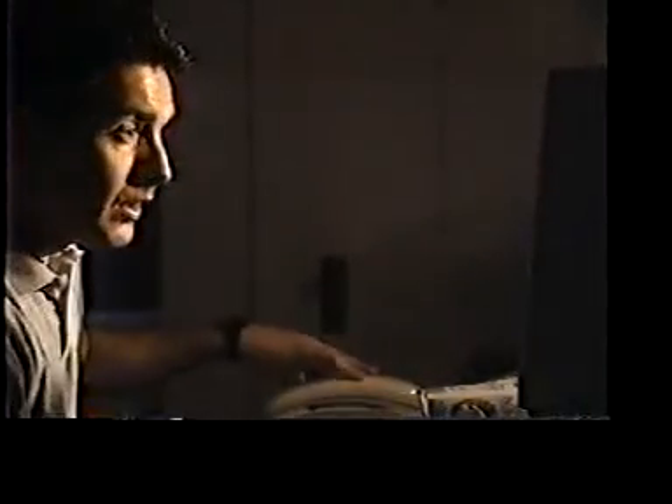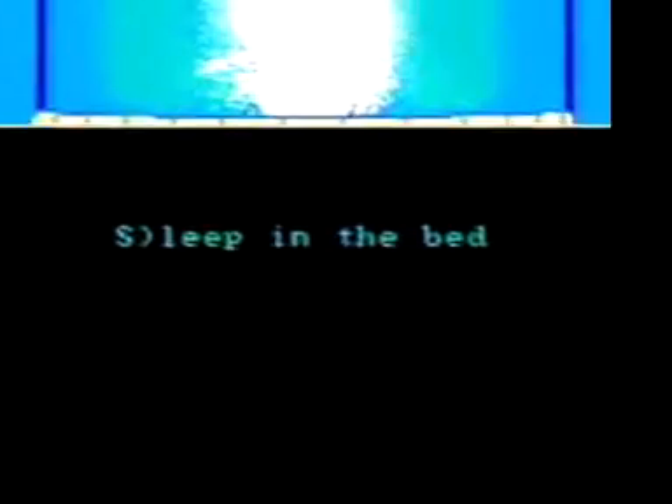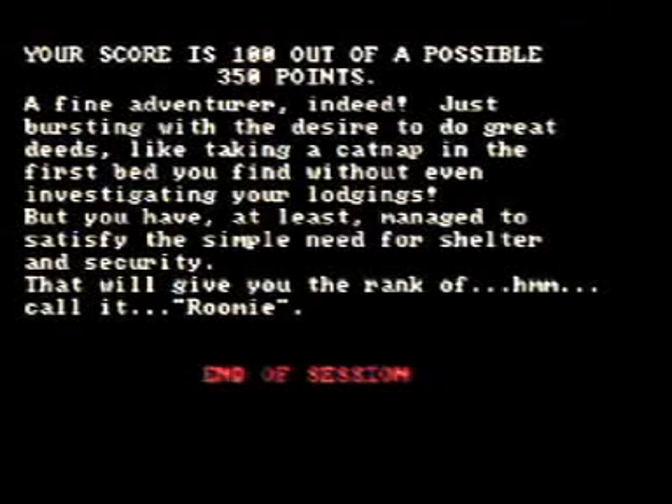Player hangs up phone, glances out window. It's night time. Approach well, huh? Well, well, well. Tomorrow. Player types S. Sleep in the bed. Your score is 100 out of the possible 350 points. A fine adventure indeed. Just bursting with the desire to do great deeds, like picking a catnap in the first bed you find, without even investigating your lodging. But you have, at least, managed to satisfy the simple need for shelter and security.